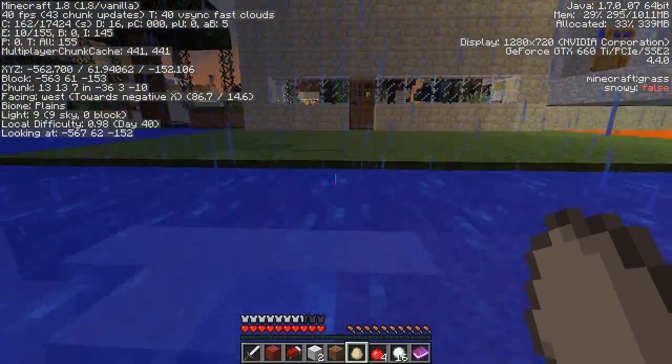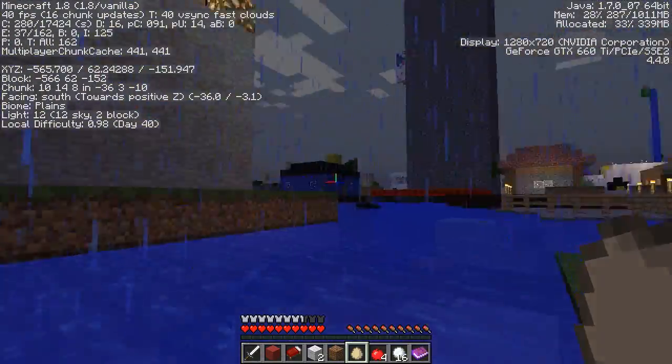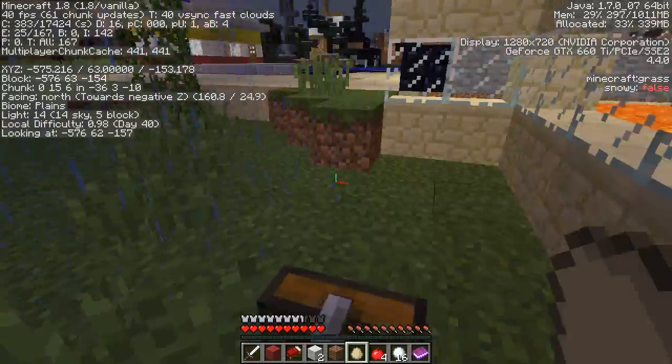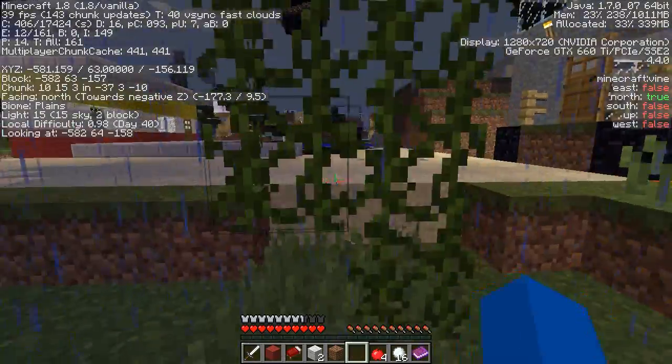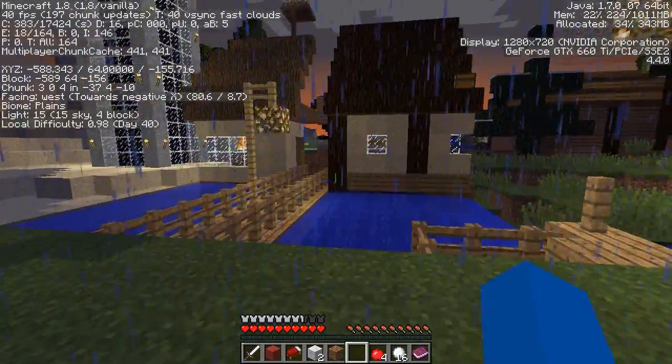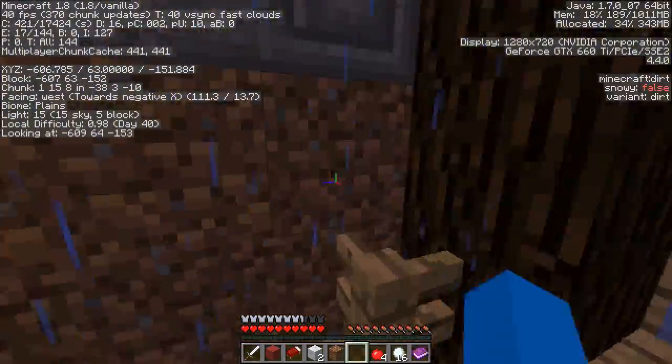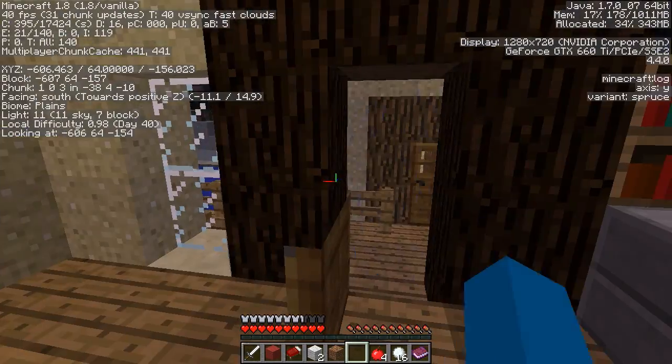Well, I guess this would be helpful if we ran into blazes. Yeah. Okay, so I'll pick up some of these snowballs. Now, one change that I made to the map for this gallery showing was that I went in and removed all the ender dragons, ender dragon spawners, and wither spawners.